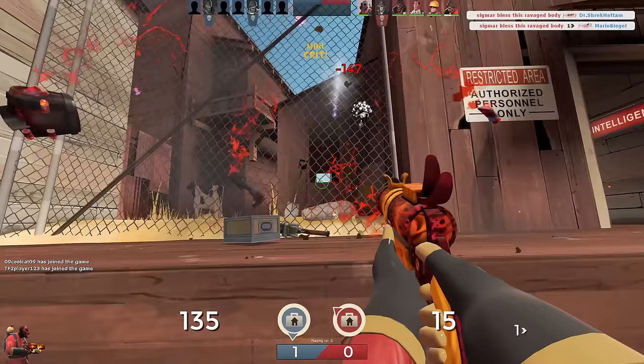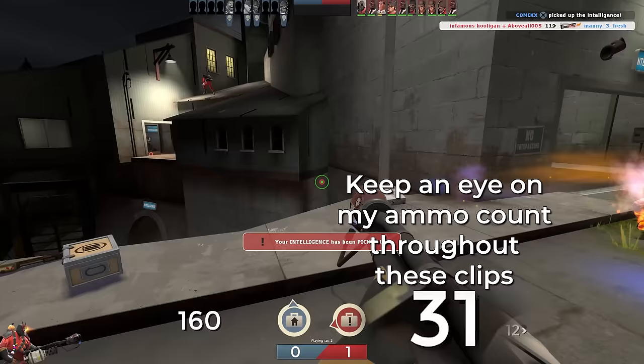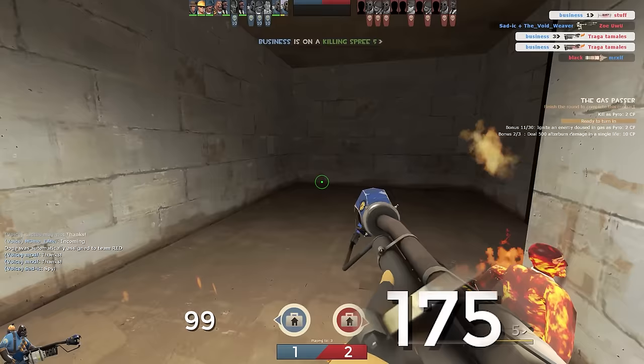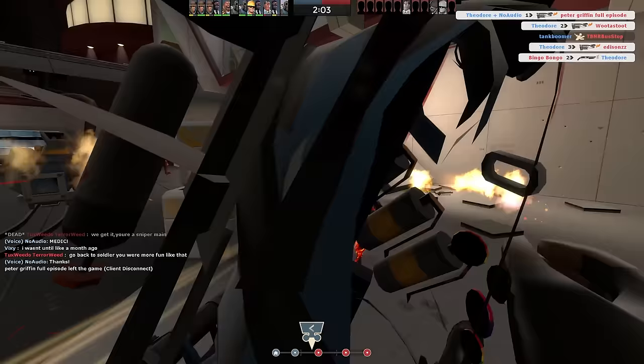In TF2, people drop ammo when they're killed. This is only ever really noticeable for classes and weapons that have perpetual ammo problems, like the backburner, the beggars, or engineer. But for those people, these medium ammo packs are a lifesaver after winning a fight. With the backburner, you can usually assume that in a 1v1 you'll get two airblasts back in the tank if you win, so it ends up acting like a buffer that lets you be a little less stingy with your airblasts. If you're ambushing a bunch of people, those ammo packs should be dropping a lot more frequently, so you can kind of go to town nearly as effectively as stock. That, or you die instantly — but either way, no more ammo problems.